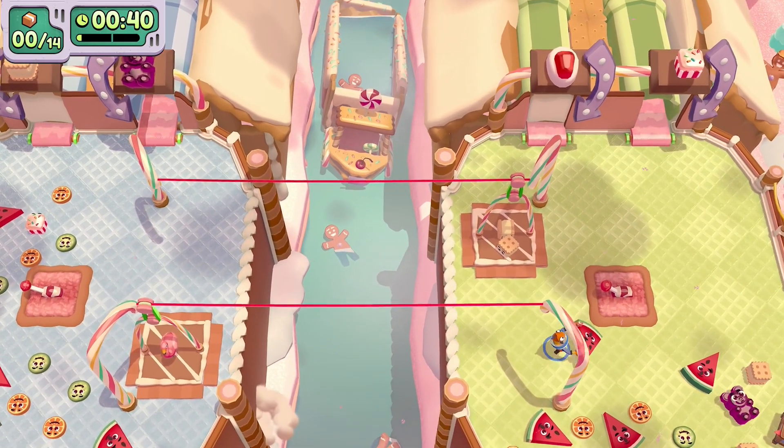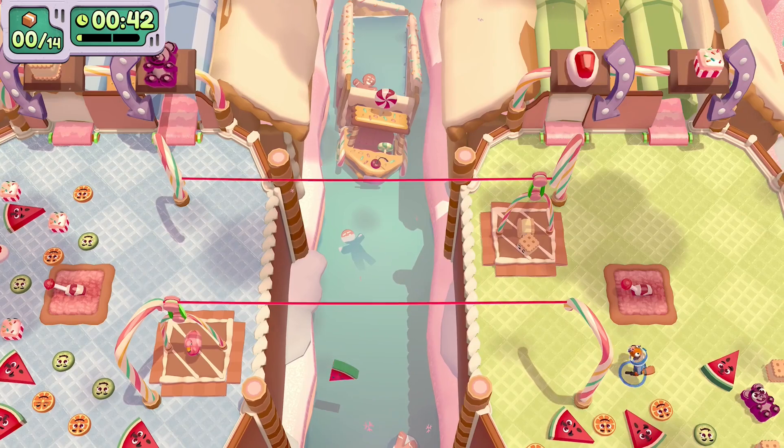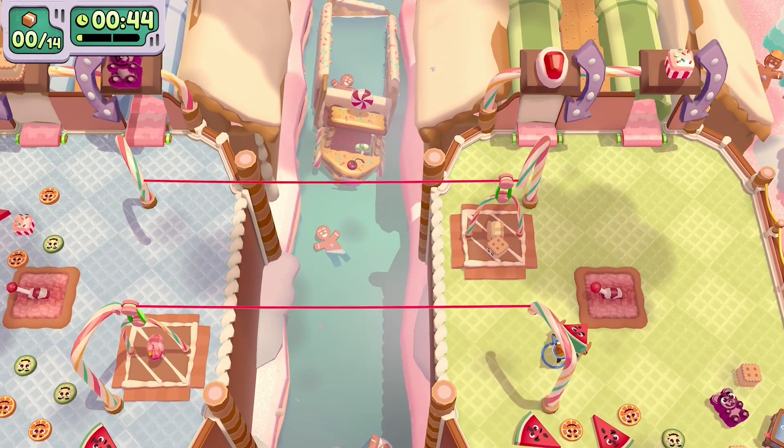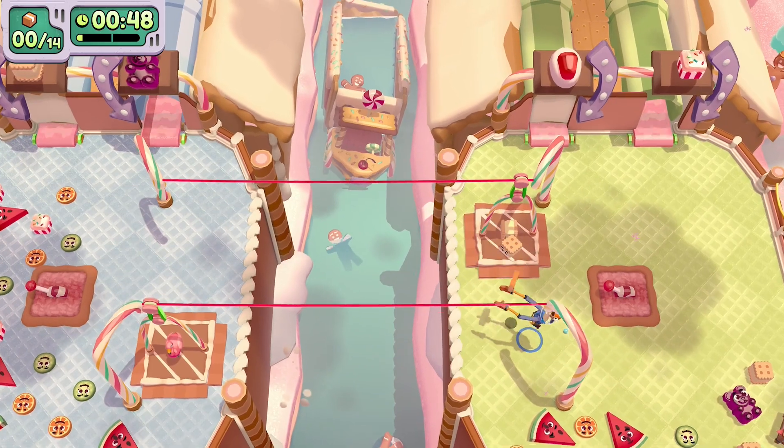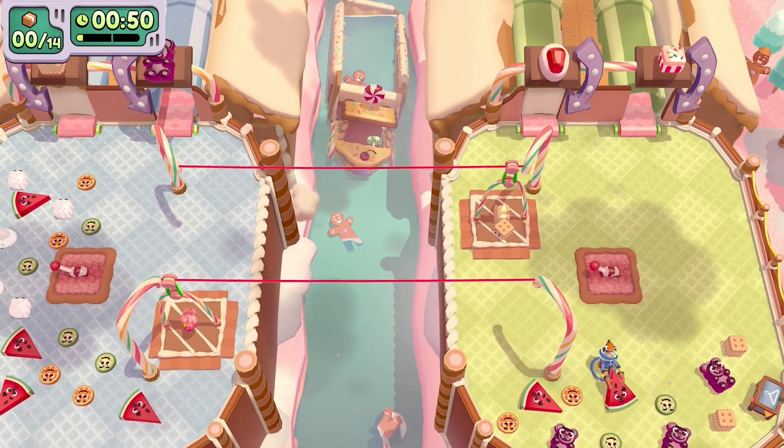In between these fruit you'll find four little biscuit lolly things. You're gonna have to put four of them on the platform on the top right, as you'll see here, and then once they're all fully loaded we're gonna hit that lever to send them across.